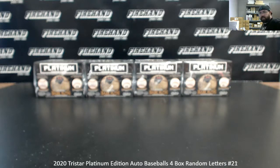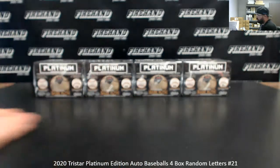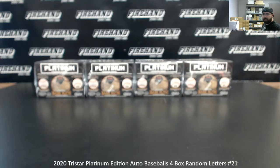Alright everybody, we're doing a 2020 TriStar Platinum Edition Autograph Baseball's four box break. This is random letters, four box number 21. These are the last four boxes from a case we opened about a week and a half ago when we did break 19. Break 20 I think took place last Monday. This is break 21. Thank you guys again for watching and joining, and for your support. We have 21 spots in the break. Let's see how many times we'll randomize the list of participants and letters. Good luck.